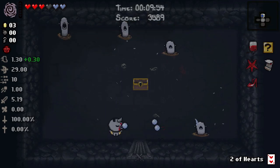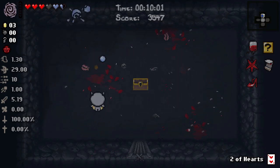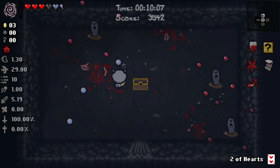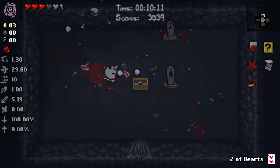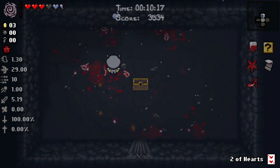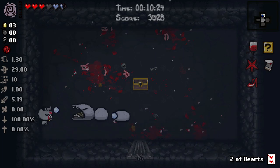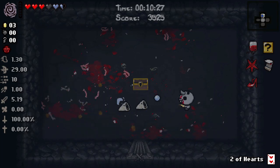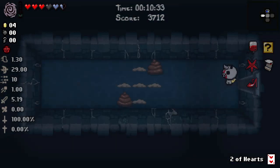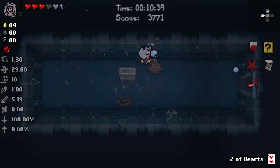I'm guessing I can still only make a poop once every six rooms. Apparently you can get the blood bag now. That's really good and it is a small speed upgrade. Maybe we should consume more such things. IV bag. And every time you use the consume item you get stabbed, and you get money. You get stabbed for money. Wonder why the IV bag in this game has blood in it.